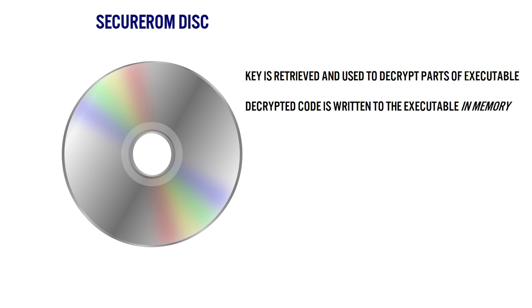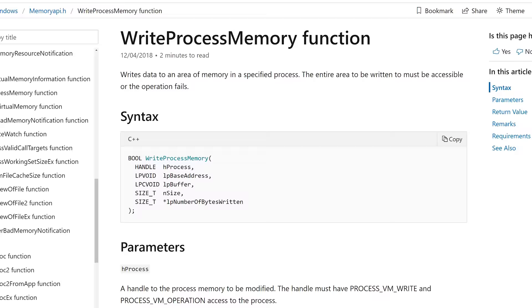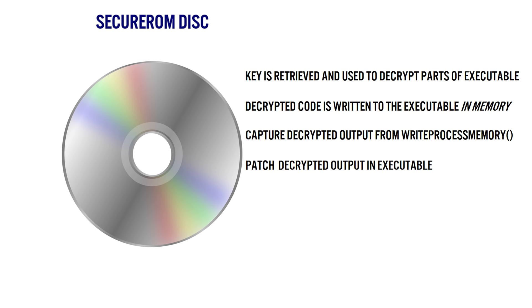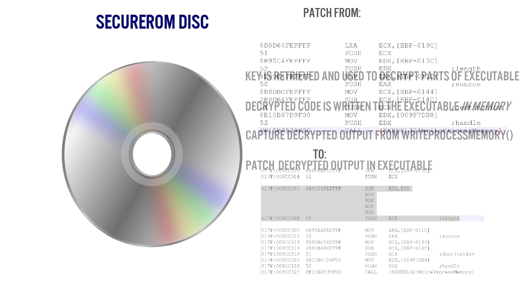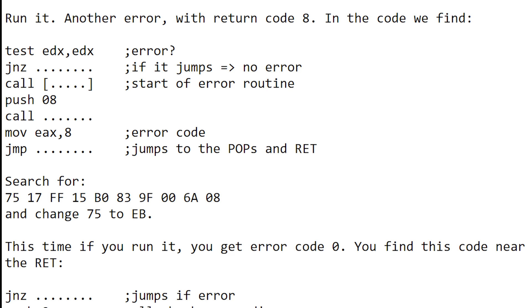But how do you modify code that's already running? Self-modifying code is something that some games use in order to confuse and mitigate cracking attempts. With earlier operating systems like Windows 95, it was possible to modify any code resident in memory, which can be achieved by a simple Windows API call such as WriteProcessMemory. A typical early SecureROM game calls WriteProcessMemory four times on an original CD, but running a copy will only call it three times and fail. The earliest cracks captured and decrypted output from these self-modifying calls, and by replicating the decrypted output using a tool known as SoftICE, the executable could be patched to return a zero on WriteProcessMemory — in other words, success on every single call — and apply the decrypted output inside the executable.